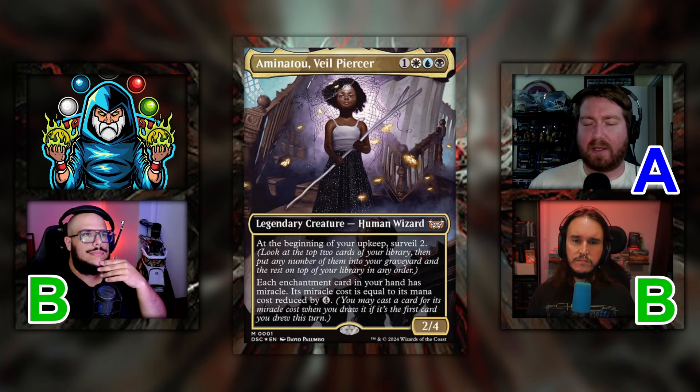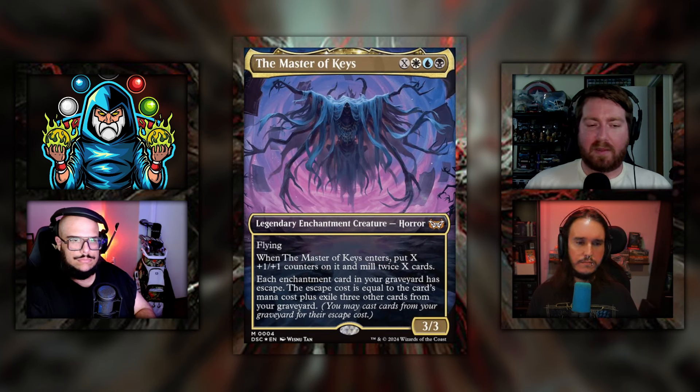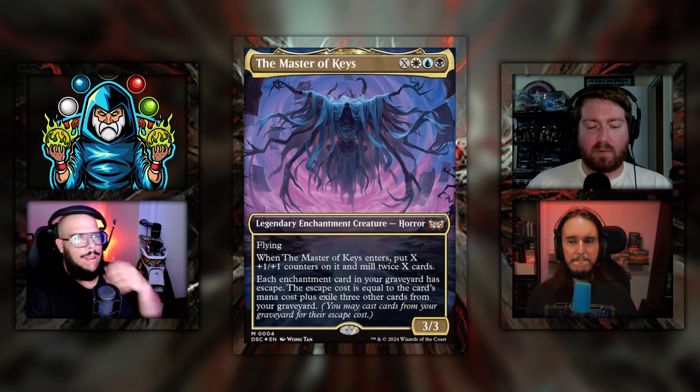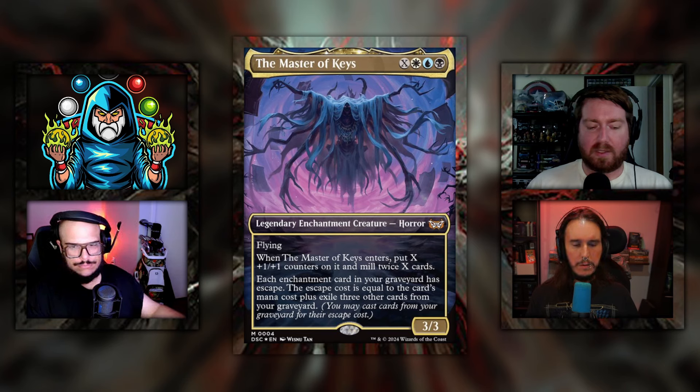Aminatu Veil Piercer gets the average grade of B. The backup to Miracle Worker is the Master of Keys. It's X white blue black for a 3/3 legendary enchantment creature with flying. When it enters, put X plus-one plus-one counters on it and mill twice X cards. Each enchantment card in your graveyard has escape — the escape cost equals the card's mana cost plus exile three other cards from your graveyard. This was also upgraded exclusively on our Patreon.